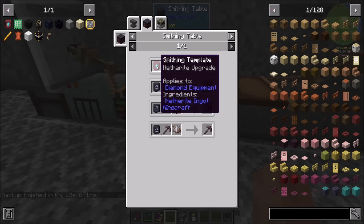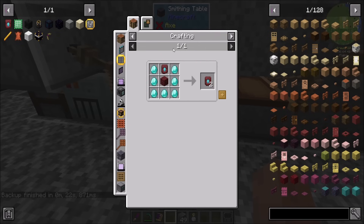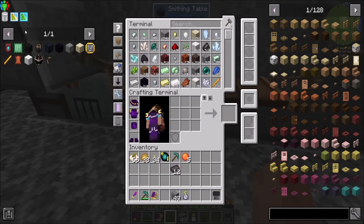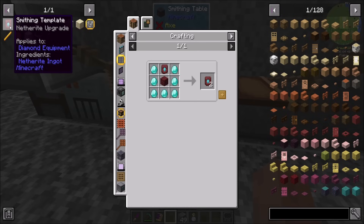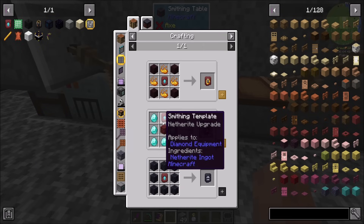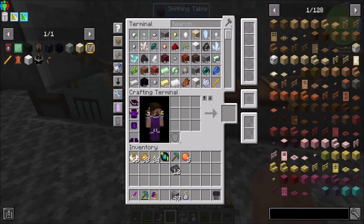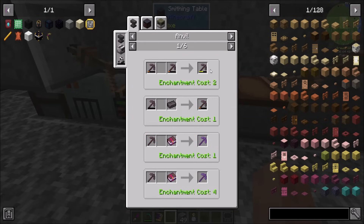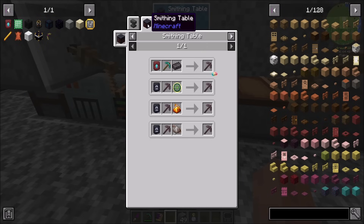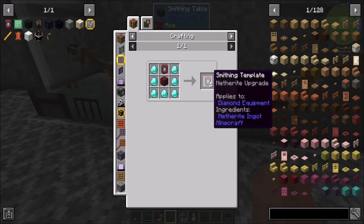Smithing template — netherite upgrade. Today I learned this is a new vanilla thing. Does this not look like a modded texture to anyone else? Like, I looked at this and this screams modded to me. There is zero chance that's a vanilla Minecraft texture. Nope, that's vanilla now.